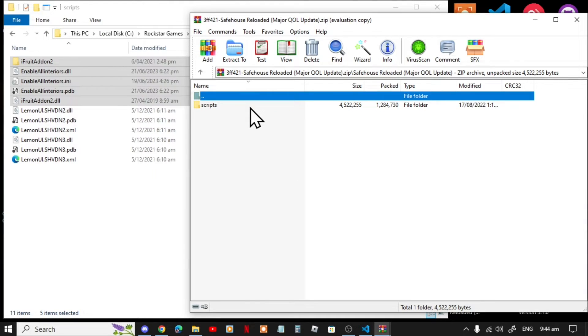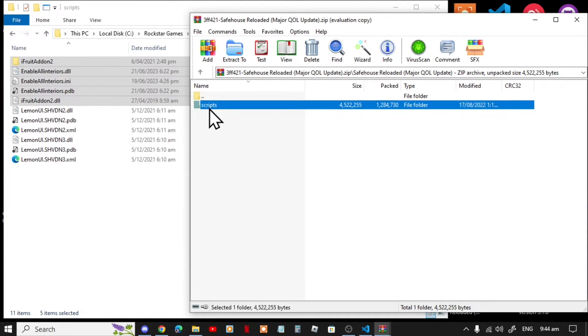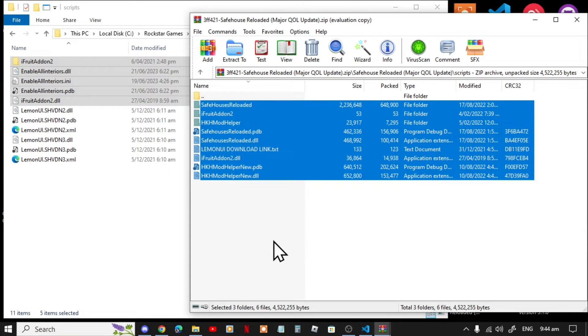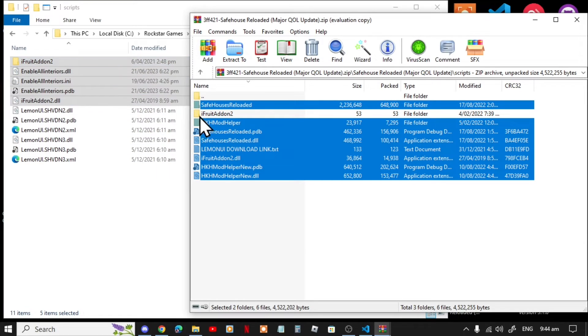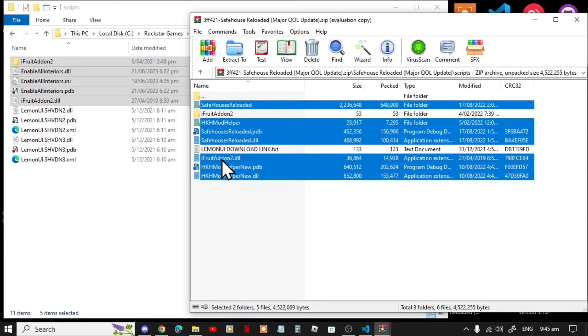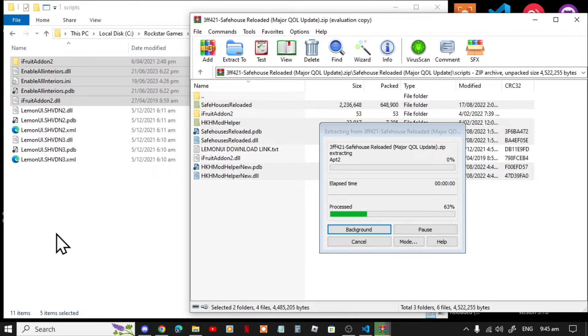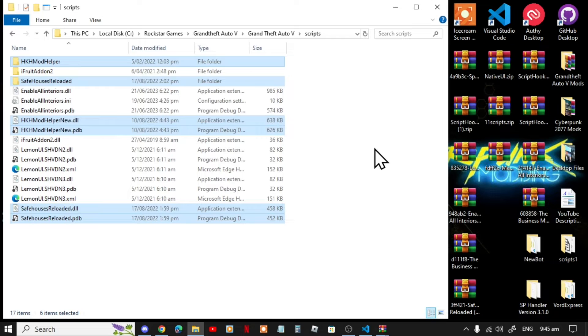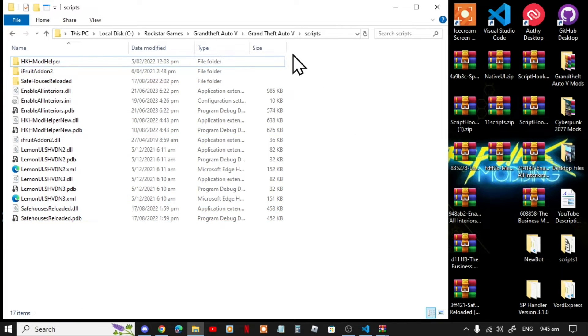Now lastly, open up your Safehouse Reloaded extract folder, go inside scripts, and select all the files and folders except for iFruit Add-on — since you already have one — and LemonUI dot text. You can see the iFruit Add-on DLL. Drag all of that inside your ScriptHookVDotNet folder.